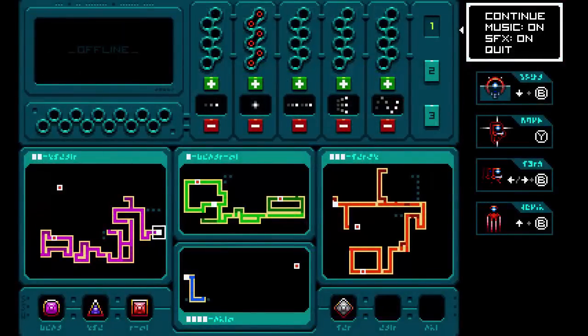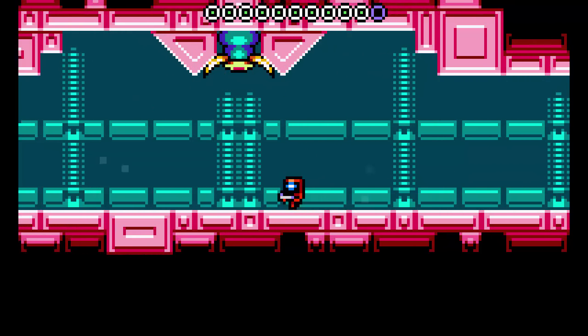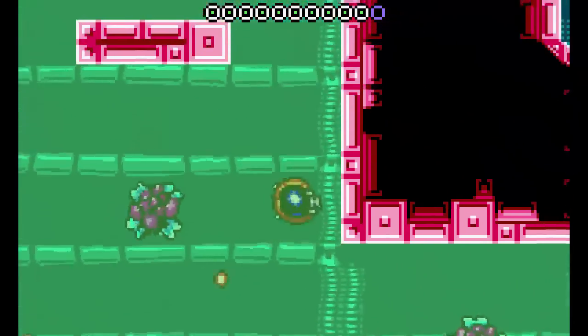So we're back in Pink World now. You basically go pink, green, pink, green, orange, pink. And you get the second thing in Pink World. And it's my least favorite power-up in the game. But you can't complete the game without it. I've already taken damage because I'm great at Zeo Drifter.